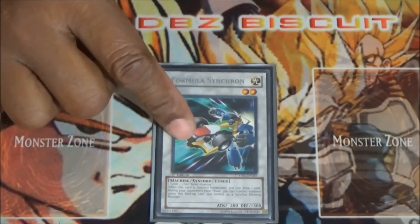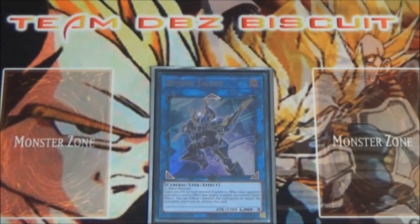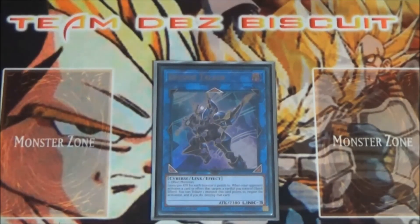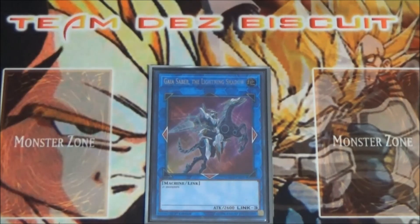Running one Decode Talker because you need those link pointers. You can make some crazy combo plays with Decode Talker but he really unleashes the extra deck and makes the extra deck look crazy. So we run one Decode Talker to get those extra plays going.